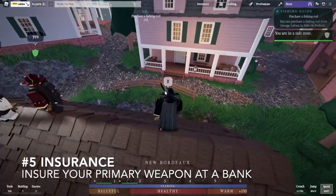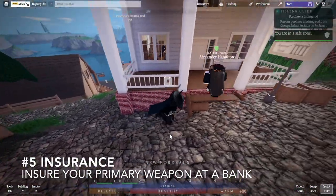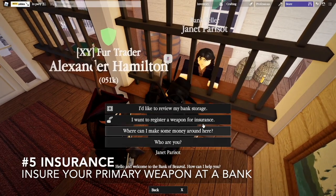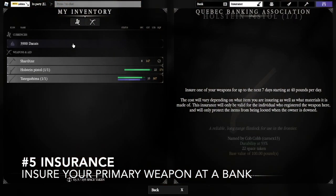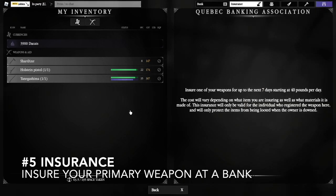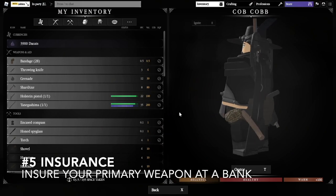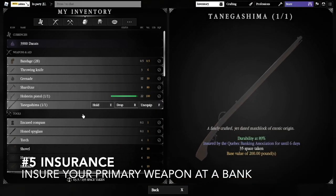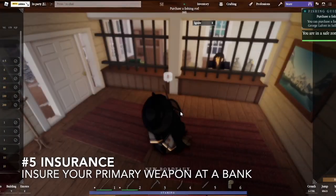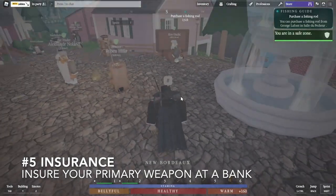Fifth, insurance — it's very useful. Once you have a stable source of income, I recommend going for insurance. To insure a gun, run to any bank on any island, talk to the NPC, make sure you've got pounds in your inventory, and select 'I want to register a weapon for insurance.' Here's your insurance screen — hold E to insure your gun. You select how many days you want to insure it, up to a maximum of seven days. For that duration, your gun cannot be looted. This blue bar represents the days you have insured. If you're going on an island where you can be looted, make sure to insure your primary — it's very important.